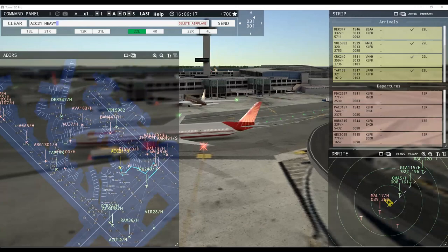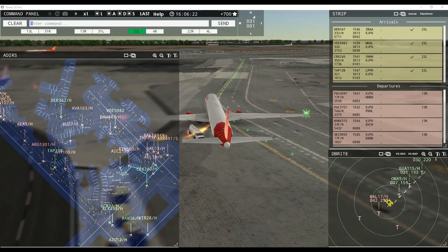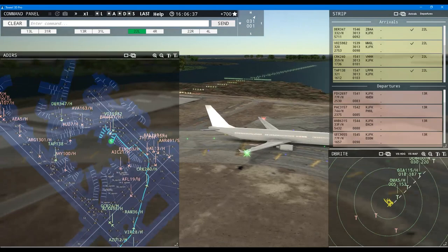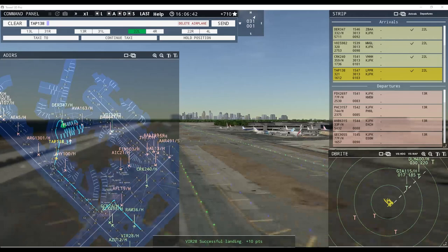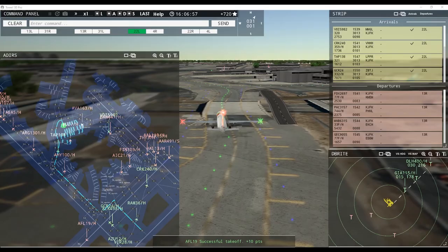Avianca 163 heavy, request pushback. Interjet 329 inbound runway 22 left. Linhaz Air East Brasile IRAS 12 heavy. Avianca 163 heavy, pushback approved, expect runway 22 right. He's not — look at this, this is just ridiculous. This is not working at all. Really frustrating — going on my nerves here. So what's the story with Finnair? I can't see anything.